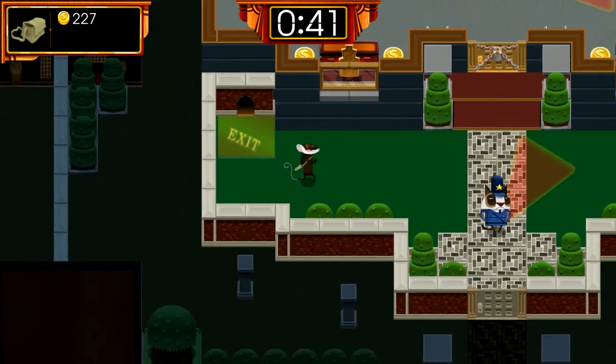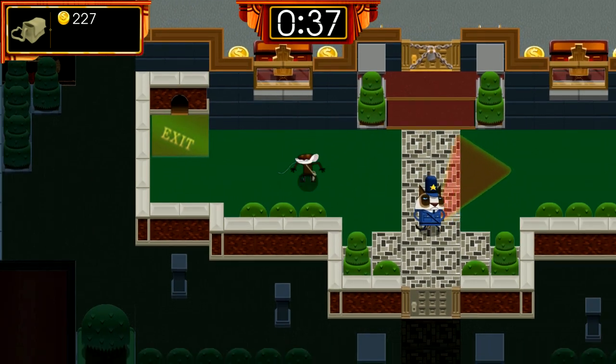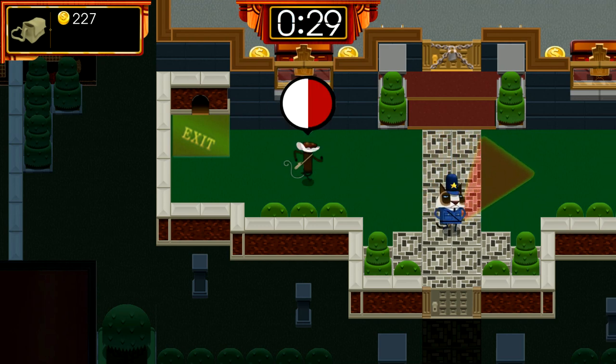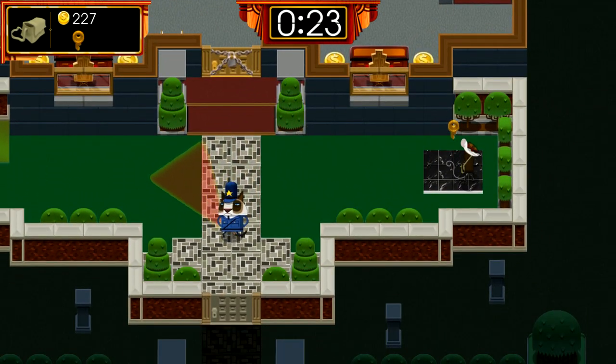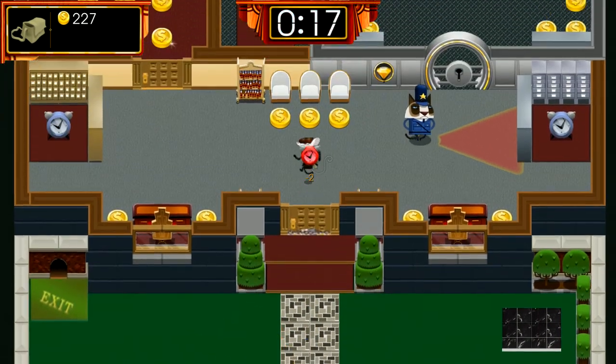Basic WASD controls, kind of a top-down isometric view. As usual with heist games, you can see the viewpoints of the guards - what they can see. Since you are a mouse, the guards are cats. All I've seen so far is just movement; I don't think there are any controls beyond that.